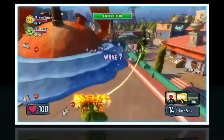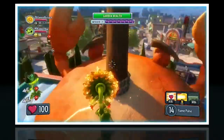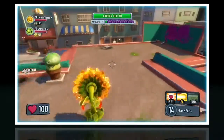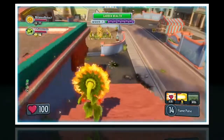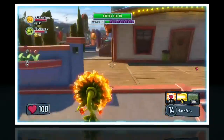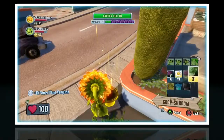The third mode is Team Vanquish. It's just like Welcome Mat but you can use upgraded characters and stuff like that. It's pretty self-explanatory — basically just like Team Deathmatch from Call of Duty or any other shooter. Or, in Titanfall's case, Attrition.